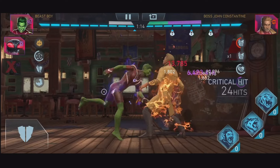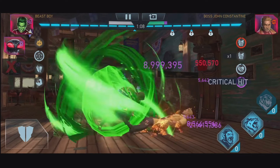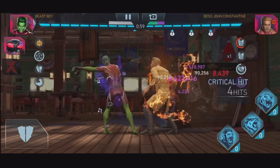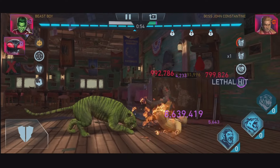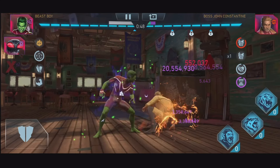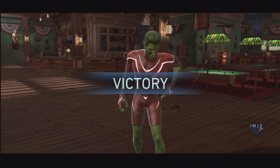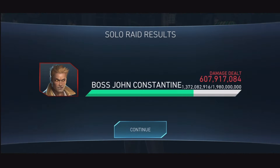Let's do some combo meter — let's hit to increase the combo meter. Not bad, almost down. He was super easy guys, you know, didn't really take extra efforts to finish John Constantine.